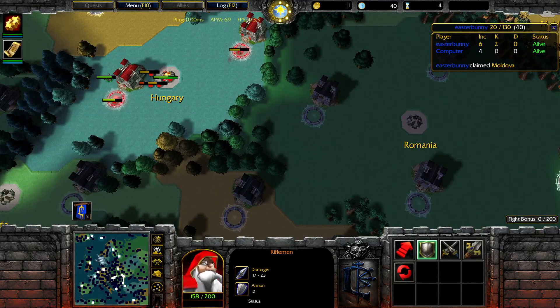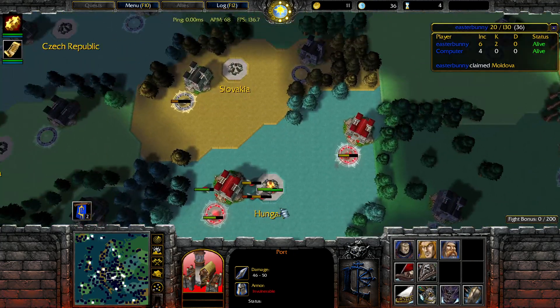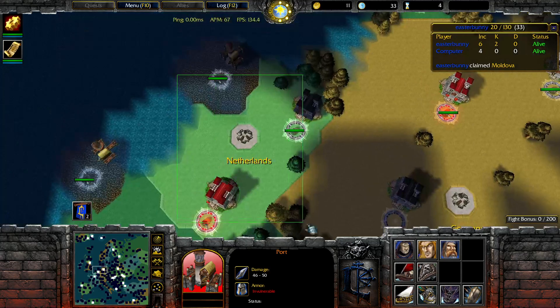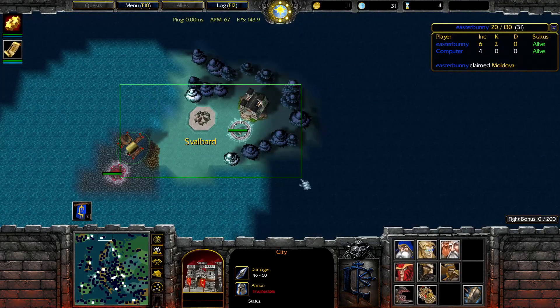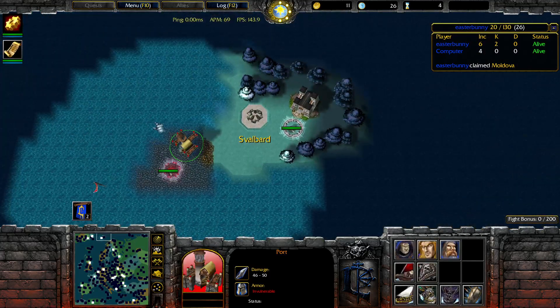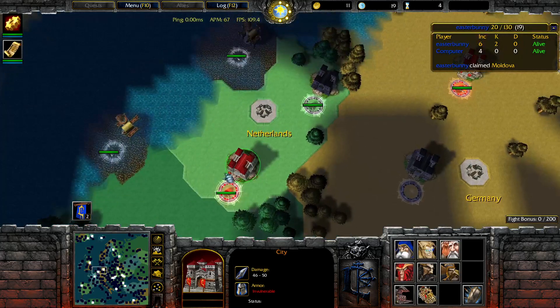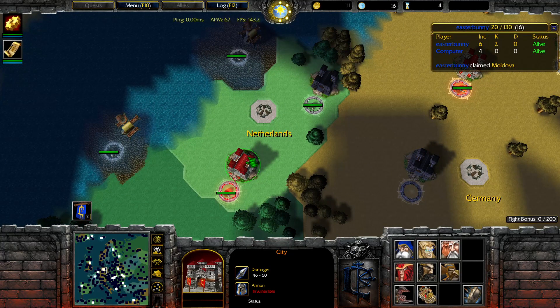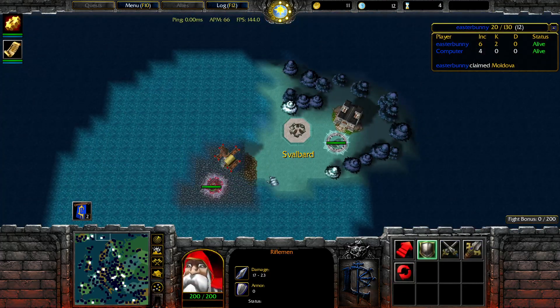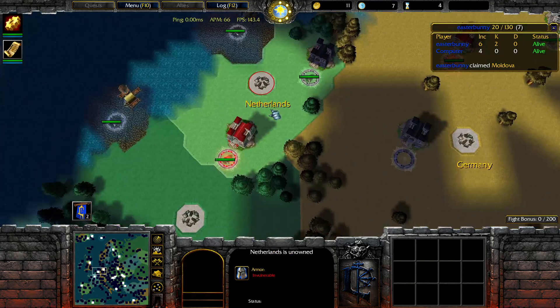The last thing we're going to talk about is control groups. They're useful in a lot of different ways. Let's say I want to take Netherlands and another area pretty quick. I'm going to set this to control group 1 and this to control group 2. That basically means while I have this selected I'm holding control and then 2, and while I have this selected I'm holding control and then 1. After that all I have to do is double tap 2 on my keyboard to center my camera here, and double tap 1 to center my camera there. It's pretty useful if you're managing two places at the same time.